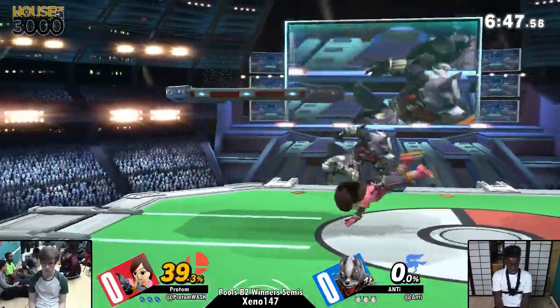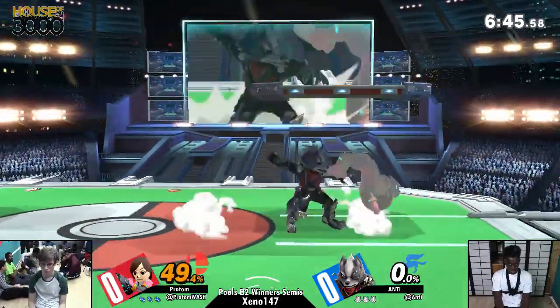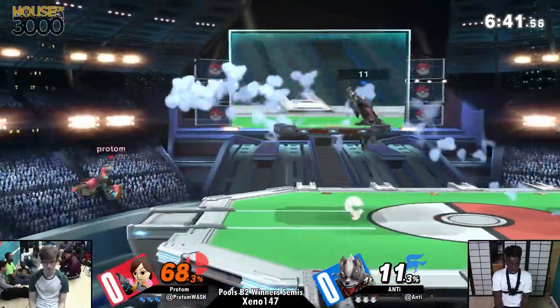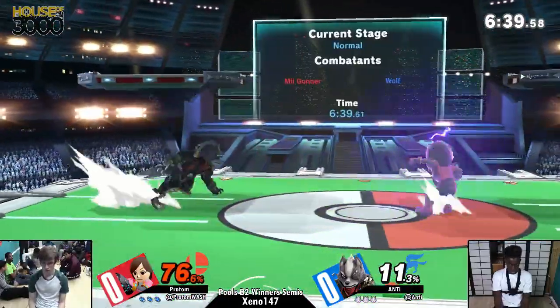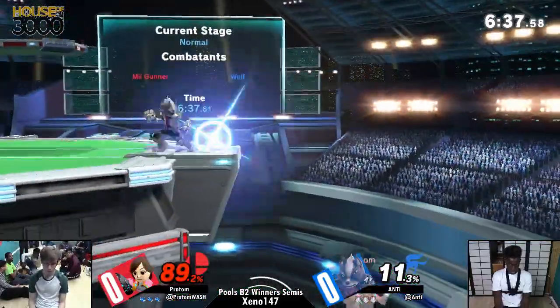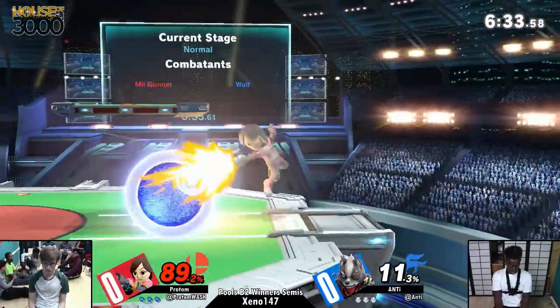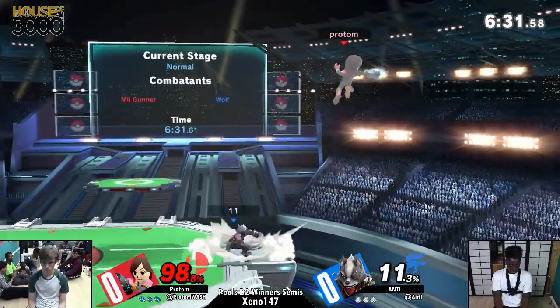Both characters are going to be playing a zoning game with the projectiles. Mii Gunner mostly with Fair, neutral B, and Pillar is fantastic. Protop loves that move — he loves Pillar. It is a fantastic combo starter, so out of shield we're going to be seeing him do that a lot. Back air on the block.